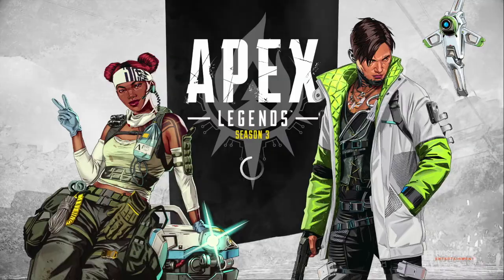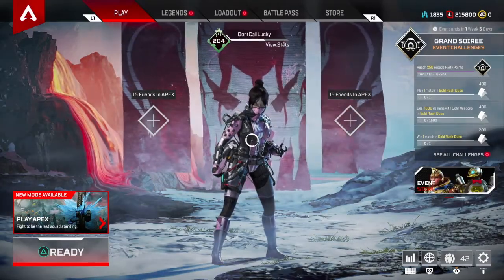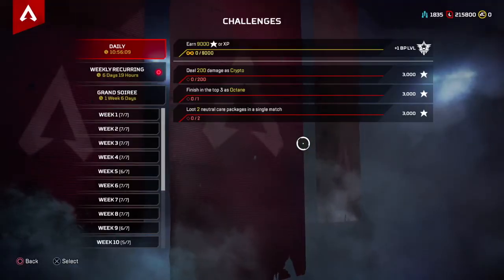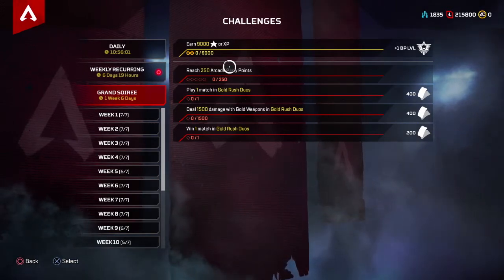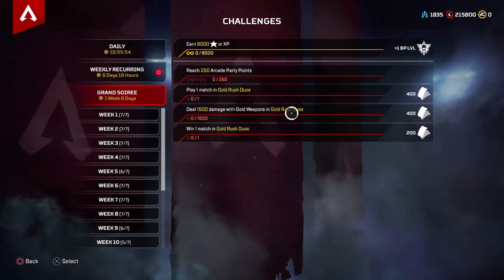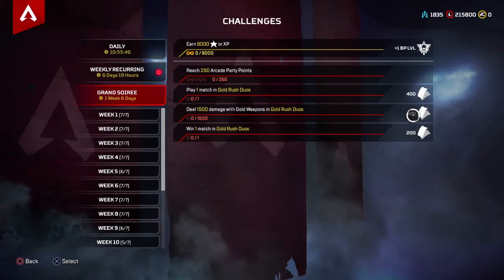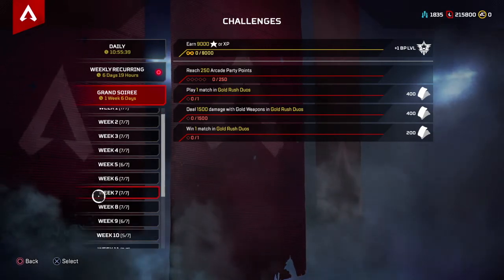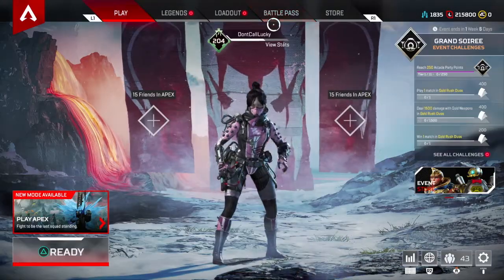Alright, Apex is loaded up, about to see what's up with this event. Going straight for the challenge — 250 arcade points. We don't get actual points for getting 250, it's just a challenge. Hopefully it levels you up. Play one match with gold rush duels, 400 points, deal 1500 damage — should be easier for the gold weapons. Win one match in gold rush duels. We've got four more weeks of the battle pass, 19 days.